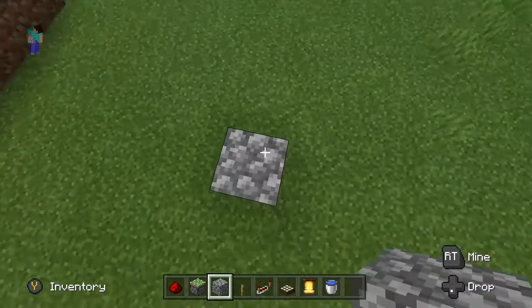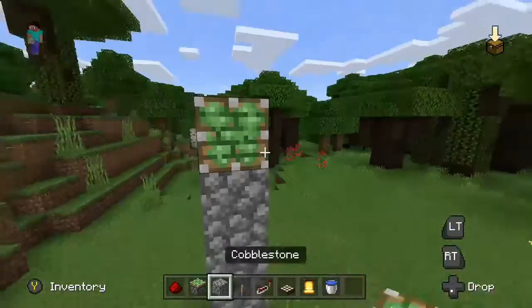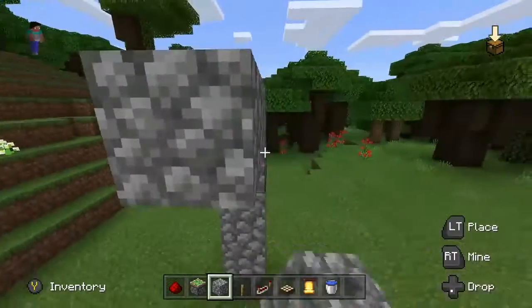I'm going to do an overview on some cool redstone mechanisms. First, I'm going to make a water slab dropper.